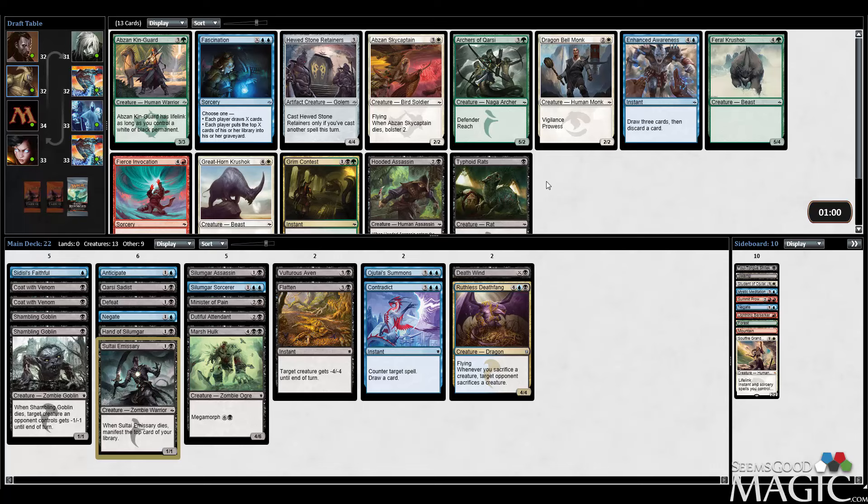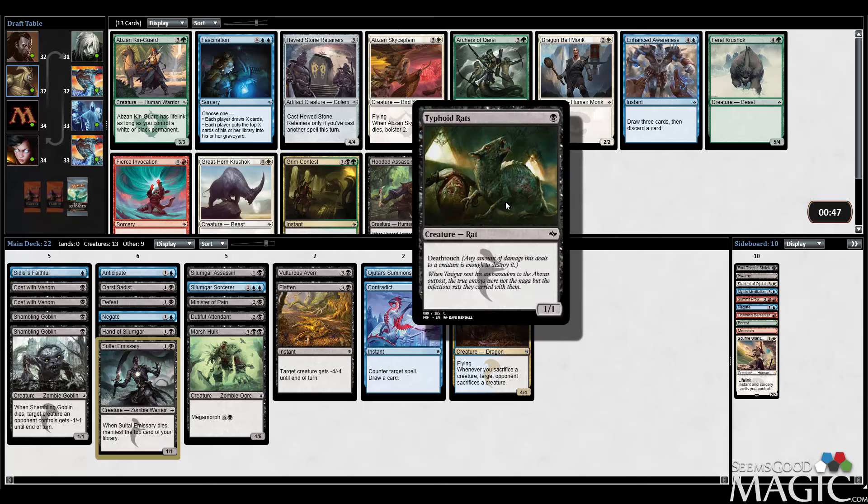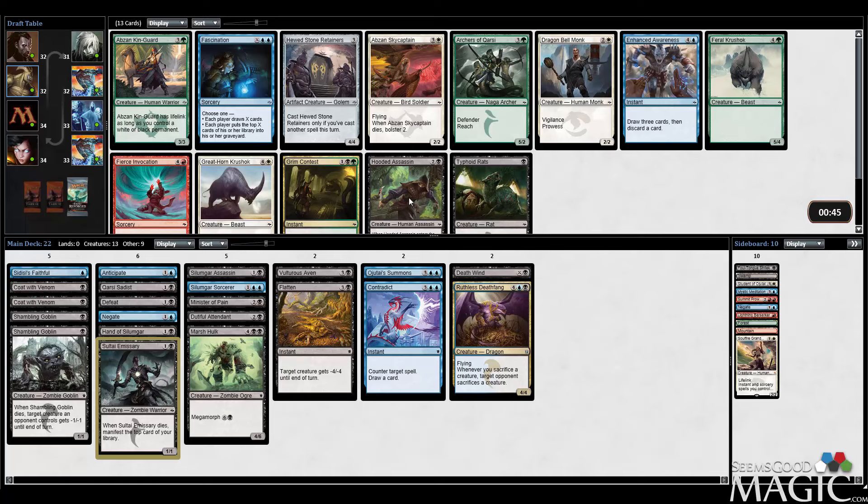Now we have Typhoid Rats and also Huge Stone Retainers — in our deck that might actually be really good. We already have five one-drops. Huge Stone Retainer could be pretty good for that. But Typhoid Rats is also very good. Maybe we hope to table the Huge Stone Retainer — I think there might be a better shot at that than tabling the Typhoid Rats. I also wouldn't mind tabling Enhanced Awareness. I think this is a great deck for that with all of our counterspells. But I think I'm just going to take the Rats — having Deathtouch is just really nice.